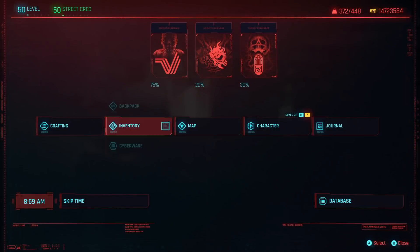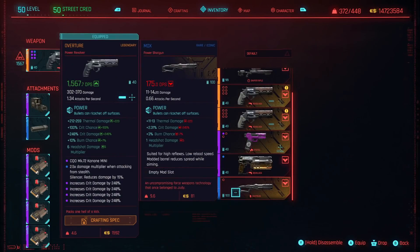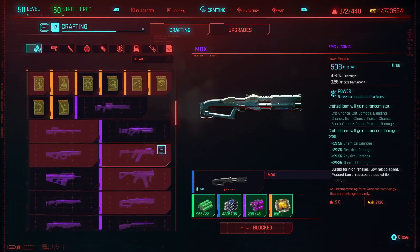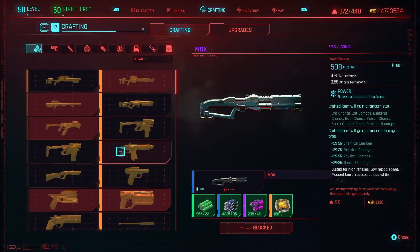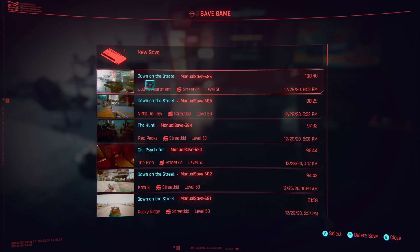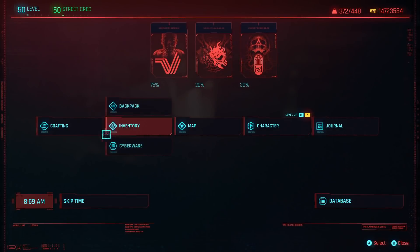Also do remember that you can upgrade this to legendary quality as well. The stats that you roll on it when you pick it up — the better they are, the better your weapon's going to be when you do upgrade it. So this is the Mox Power Shotgun: suited for high reflexes, low reload speed, modded barrel reduces spread while aiming, and it does have an empty mod slot. Before you upgrade it to legendary quality is where I would recommend making a save, and then each time you craft it to legendary you'll have a chance at rolling different stats.